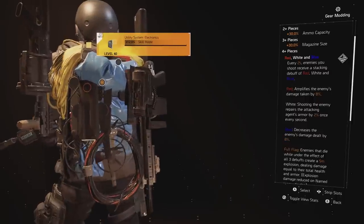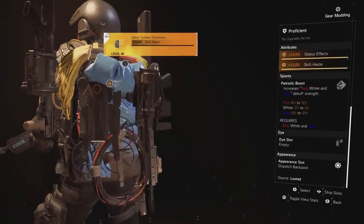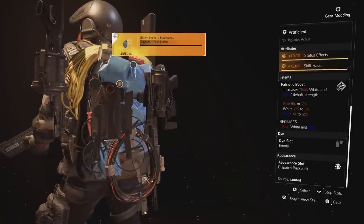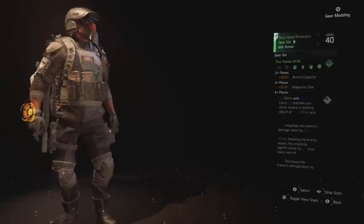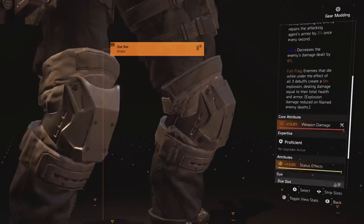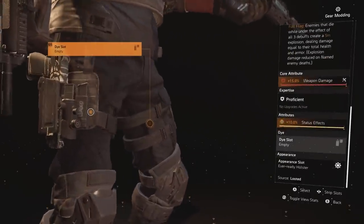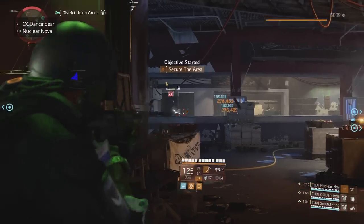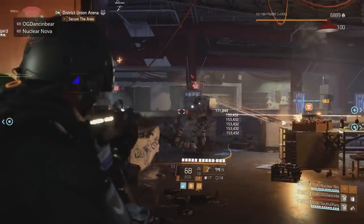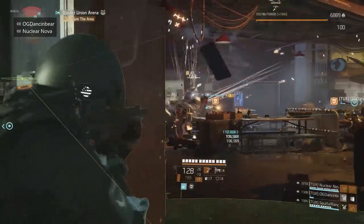We're running four pieces of True Patriot. This is preventing potential ammo issues as well as giving us a larger mag. It's also giving us the Red, White, and Blue talent to support the team — we're mostly after the red buff. And with the backpack, marked targets have 12% amplified damage from all sources. All pieces have weapon damage and status effects. I chose two skill tiers and four red damage cores. The skill tiers are to buff my healing, not to buff any potential status effect skill. Remember, a high skill tier status effect skill build weakens the Blue Screen's use case.